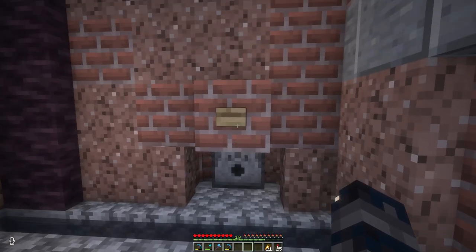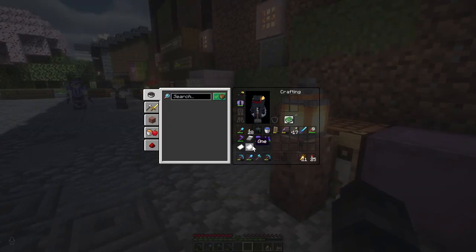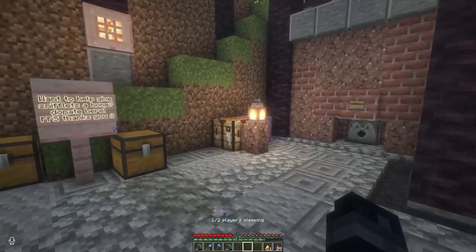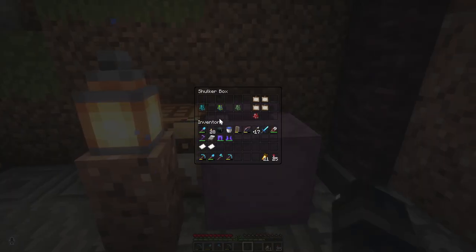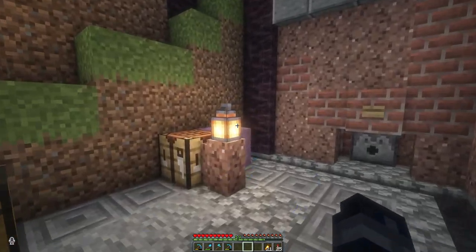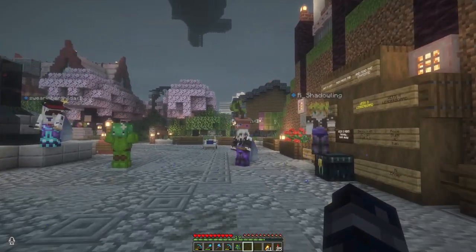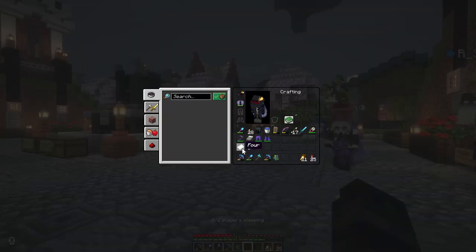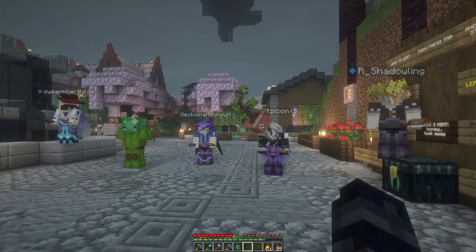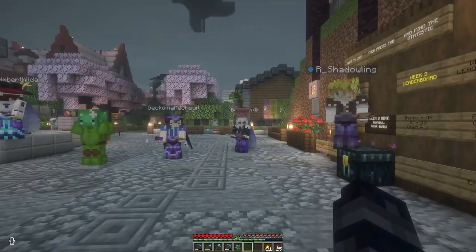We're going to do this again — Rose gets number one. Rose's prize is a warden spawn egg. Oh my God! So Rose will be getting four hidden paintings and an instant warden. That is correct. Instant warden — just add water.